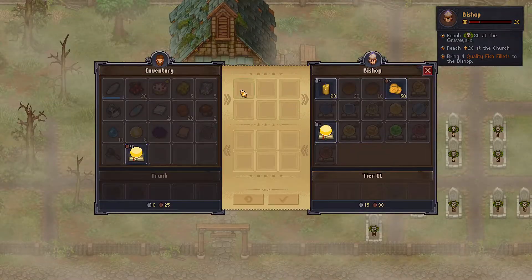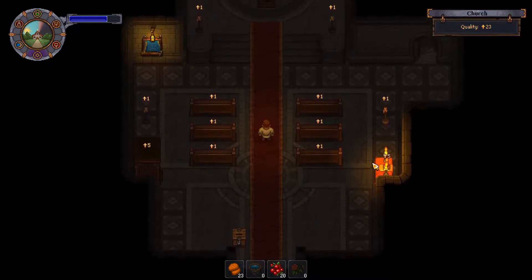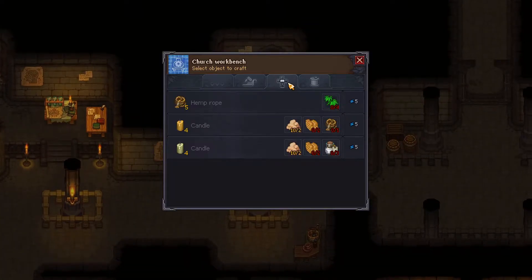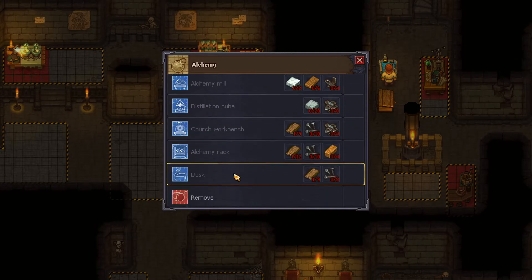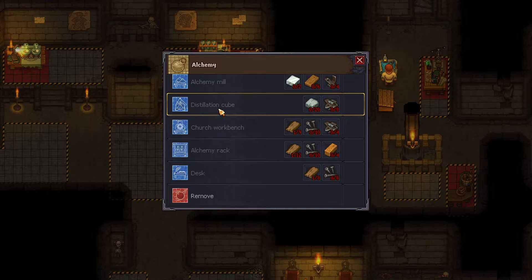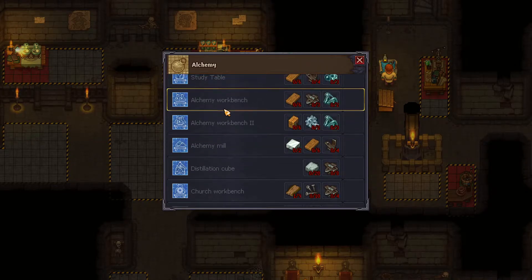All right, how are you doing, my friend? Anything we can buy here? Could potentially make some other stuff. I'm not quite sure what we should do here. The alchemy mill, the distiller — there's so much stuff here. Oh, this one we can make — a desk. I think we already have a desk, by the way. Alchemy rack — we have one down here. Church workbench, we have one here. We don't have the distillation cube, do we? And we don't have the alchemy mill or the alchemy workshop... workbench, not workshop.